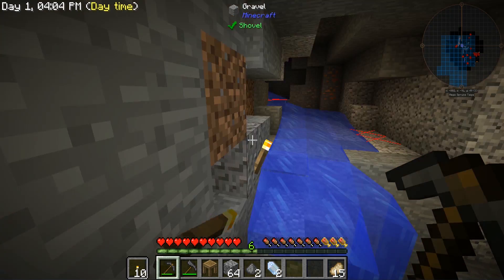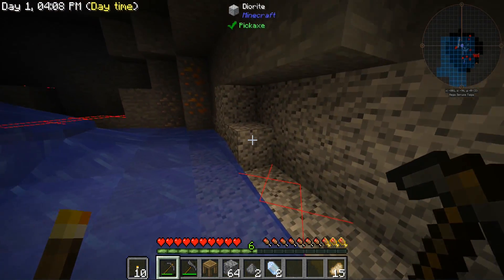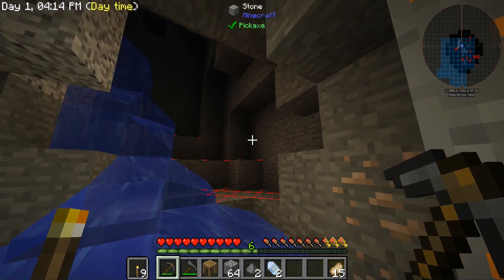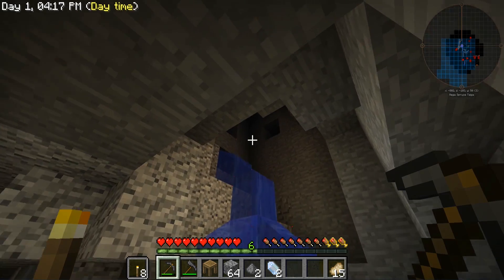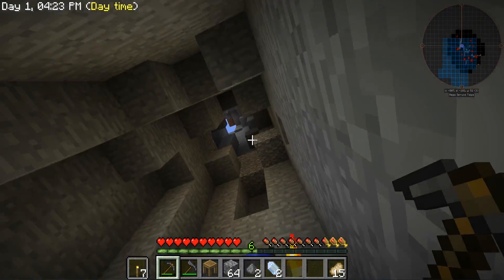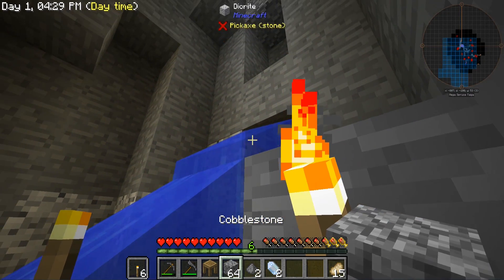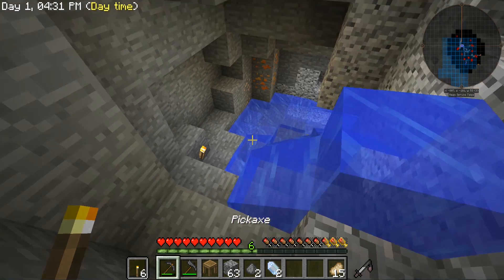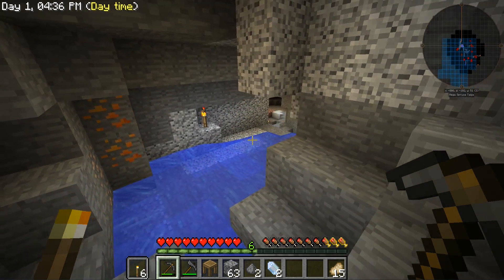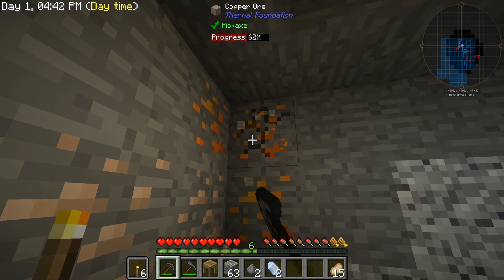I'm going to quickly turn on F7 to make sure we are 100% lit up in most of the areas here. There are still a few lacking, and we've got some water nastiness over here as well. Let's quickly just throw down a couple torches. This goes up to surface! I like it — we're going to close off the water though. We do not need the water in this section.